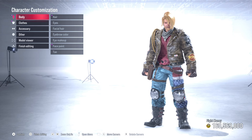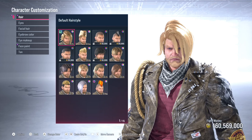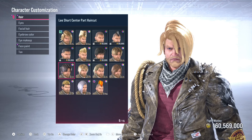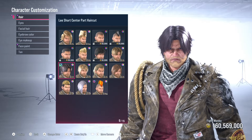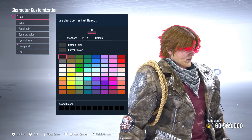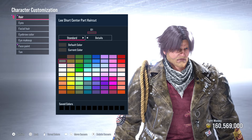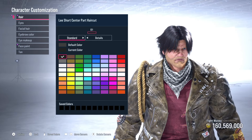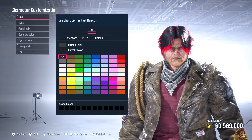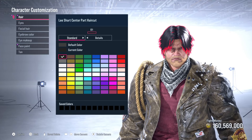We're going to start here in the top menu for his hair. Once we go into his hair, you want to make sure you make the right selection. The selection we're going to use is the Lee Short Center Part Haircut. Once you have that selected, the default color looks like a gray — we're going to make it black. It's only one color palette to change. Change that to black. That is the Lee Short Center Part Haircut.